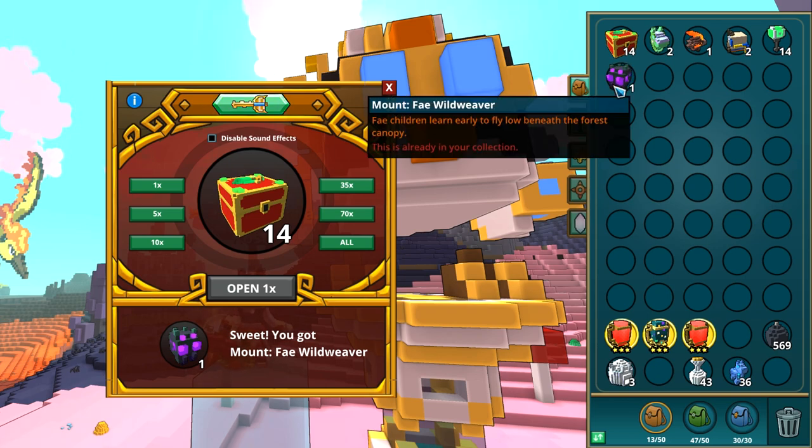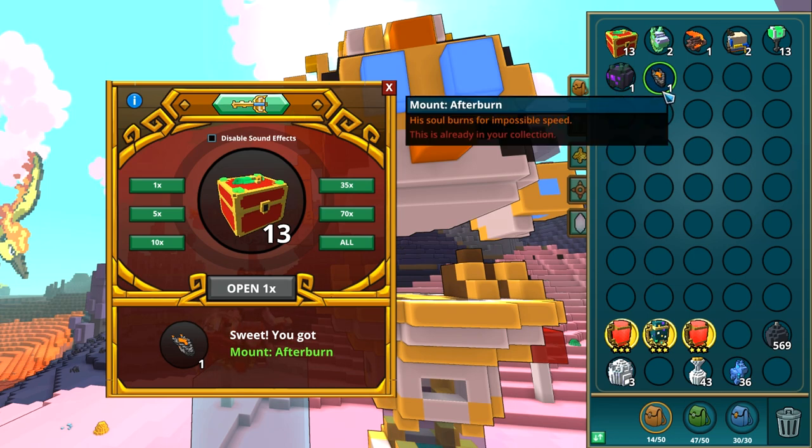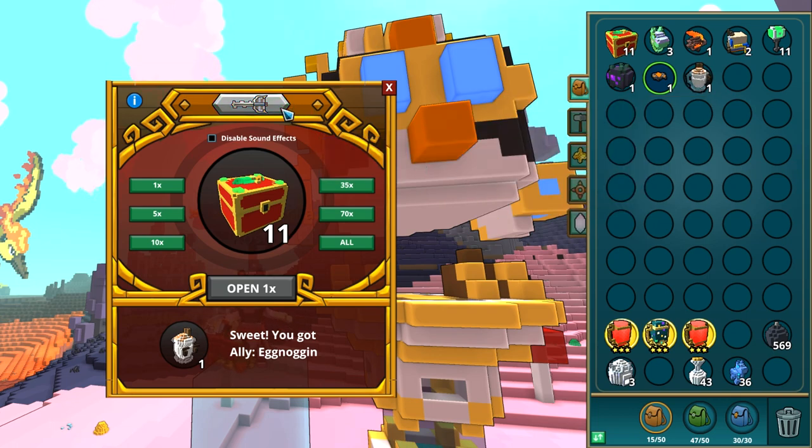I have given away this mount so many times in my giveaways. I believe it's from the legged adventure boxes. It's the afterburn. I still don't know why I have this one, maybe I bought it, because I check all the times the mount collection for the mastery. Another duplicate — three of the pinatas. A new one: eggnogin! It's like a cup with ice, lovely. That bonus too: 20% magic damage and 20% physical damage for any class — that's kinda nice. And also free mastery. Well, not free — I grinded for it — but still, mastery.